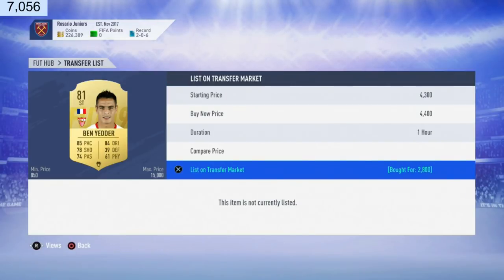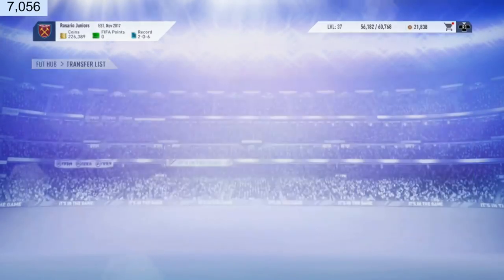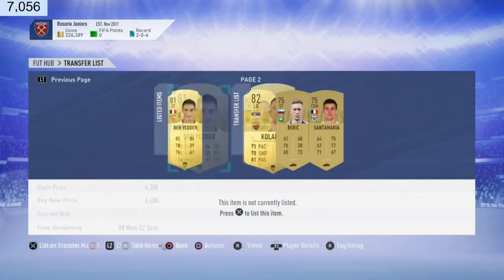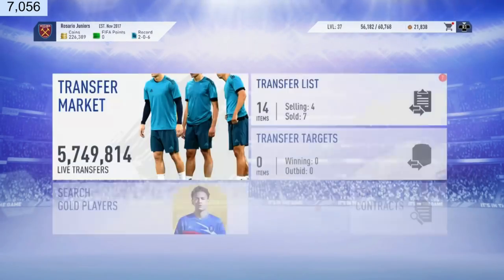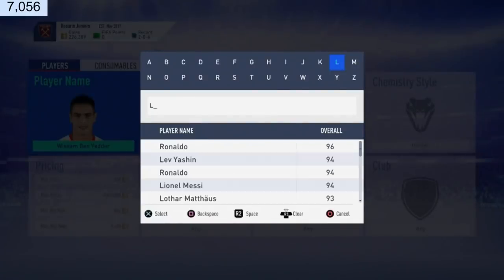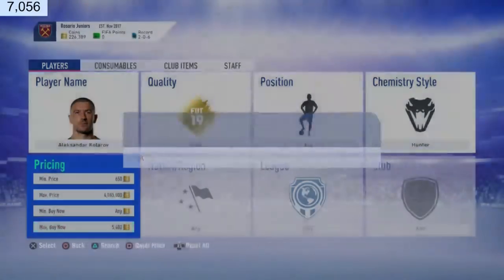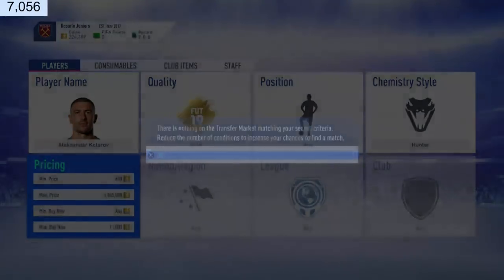I'm going to sell Ben Yedder for 4.4k. Same with left forward and right forward — with these deals you buy and you sell on, undercutting big, not by just a little. You want a quick swift deal, not waiting for an extra 400 coins. Now let's check Colorov's price — he's actually a left back so it's a weird player to have Hunter on. There's actually no one on the market with Hunter. He's extinct with Hunter.